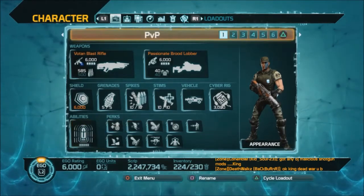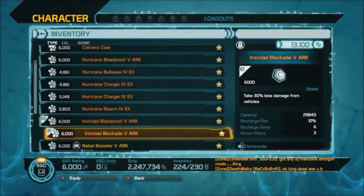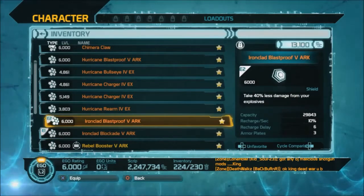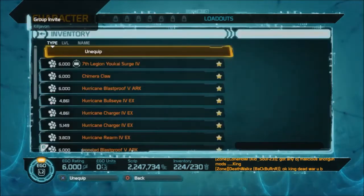Let me look at different shields. I'm using Ironclad Blast Proof - 40% less damage from explosives. Let's see what else I have. Less damage from vehicles - that's the one I actually have on there right now. Since I'm not worried about vehicles so much now, I can always change it back if people start running me over. I'm going to use the Blast Proof.